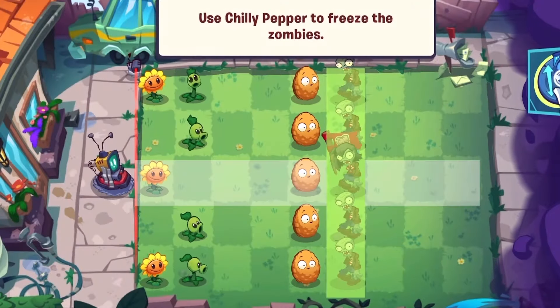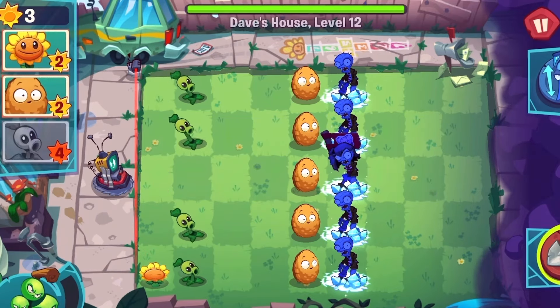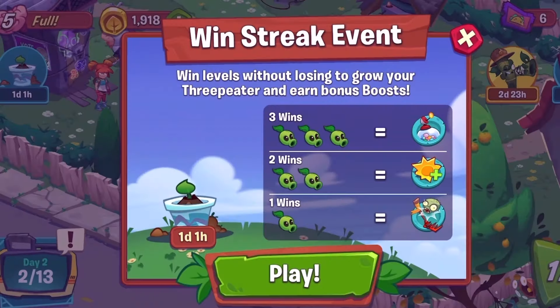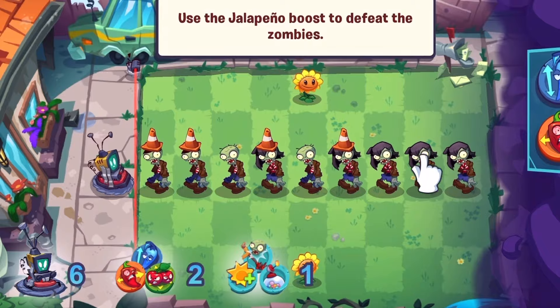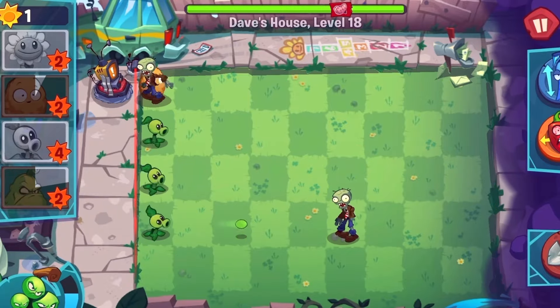In level 12, we get the chili pepper, which is actually chili. And as soon as we can, we get rid of the sunflowers, and it's an easy level. In level 14, we get the squash. Right after the level, we get this thing where basically for a day, if we're good at the game, they will give us bonus boosts for free. In level 18, we get the jalapeno boost.